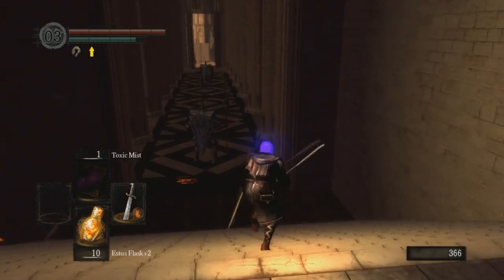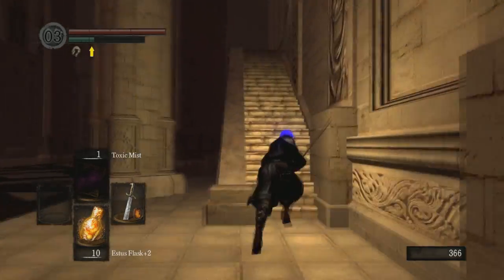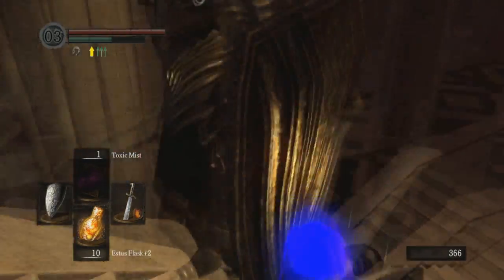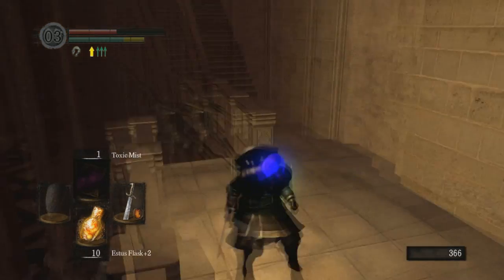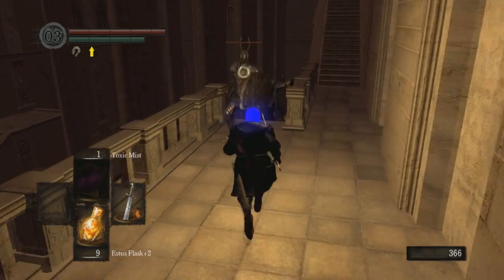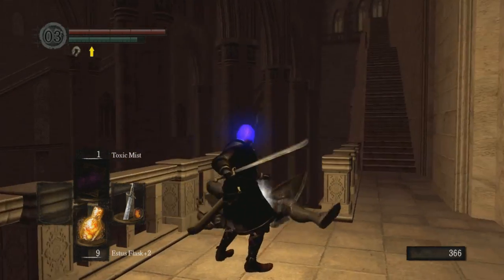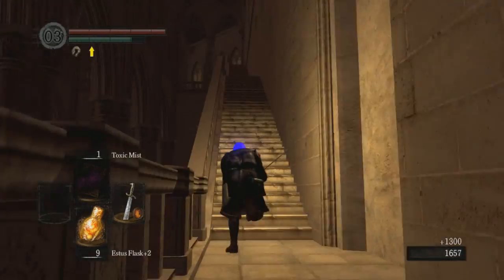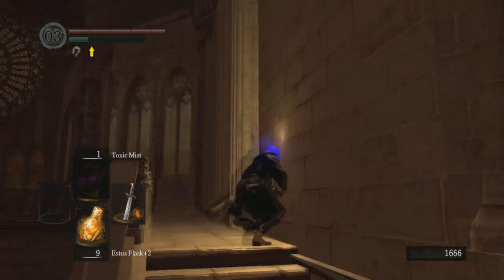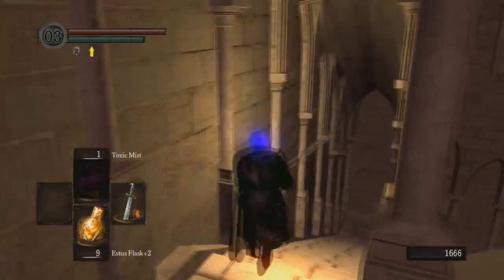I was glad I got a falchion immediately off the skeleton drop. Normally when I want something like that it takes forever to farm. But I got lucky — my RNG was good. Katanas have bad criticals. Falchions have worse criticals. That's the major weakness of the falchion — it has shitty backstab and shitty riposte, the damage is just really low. It's actually better to R1 spam someone instead of backstabbing or riposting them.